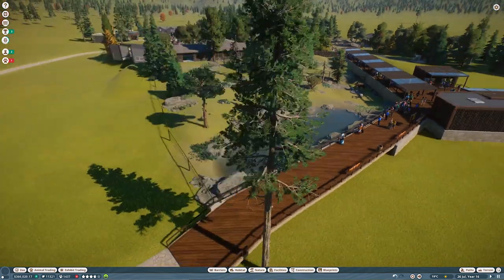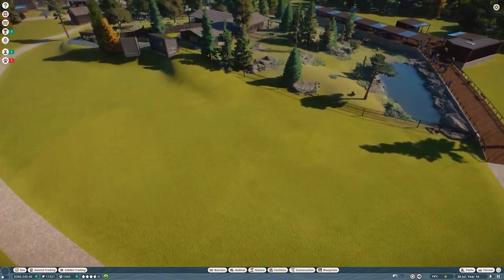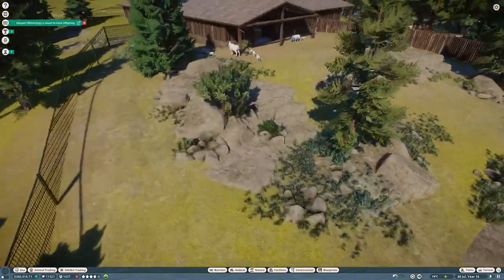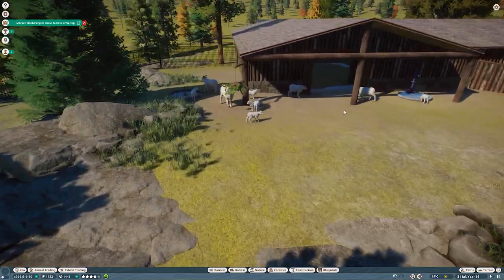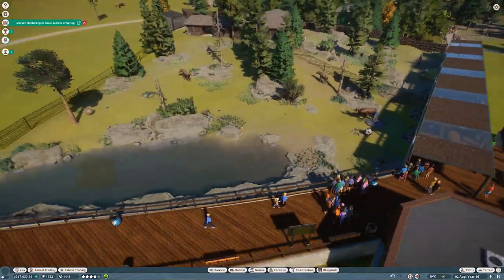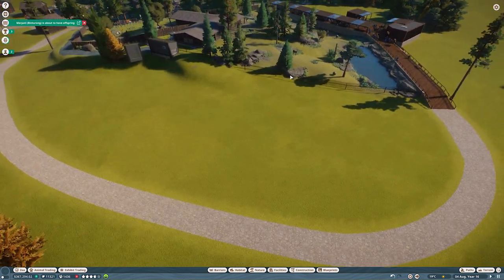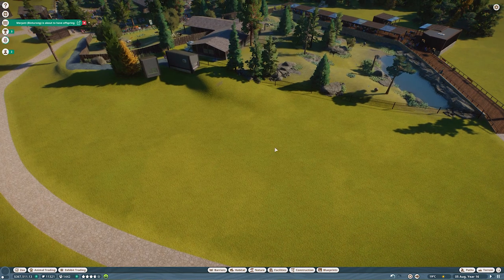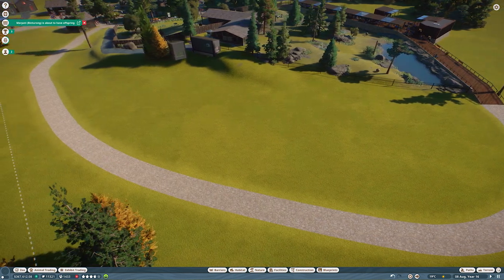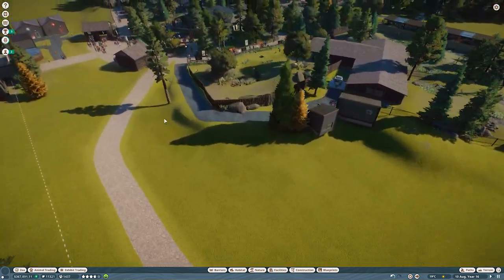Let me tell you what we're doing today. We'll basically finish our North American ungulate area. We'll have the Dall sheep — as you can see there are a lot of babies, basically all of the females had babies. We have the moose, and now we'll add the American bison and pronghorn antelope living together. I decided to keep this area bigger so the pronghorn can hide and not be too close to the fences, since it's a shy animal.